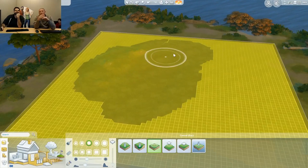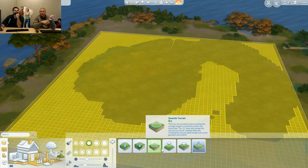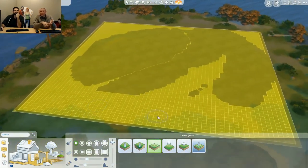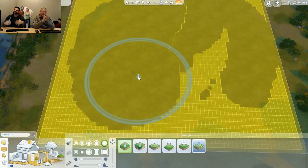You might notice that the more we're smoothing the lot, the more the grid is going away — we'll get to that. Let's talk about some new options here. You can change the size of your brush in the UI, and we have a softness slider and a speed slider.